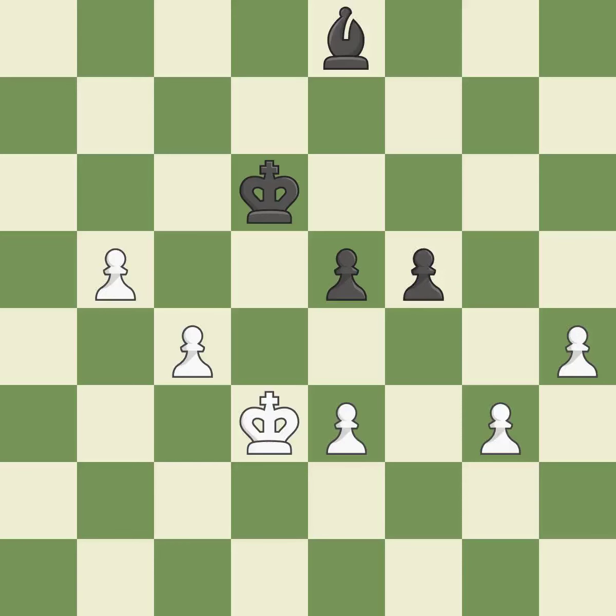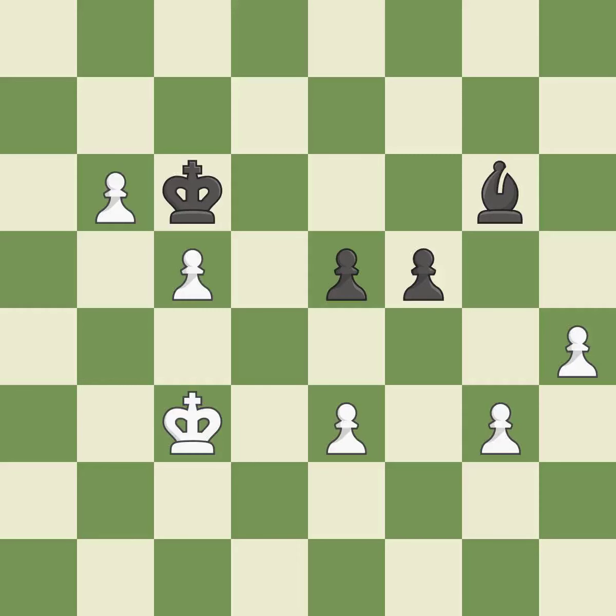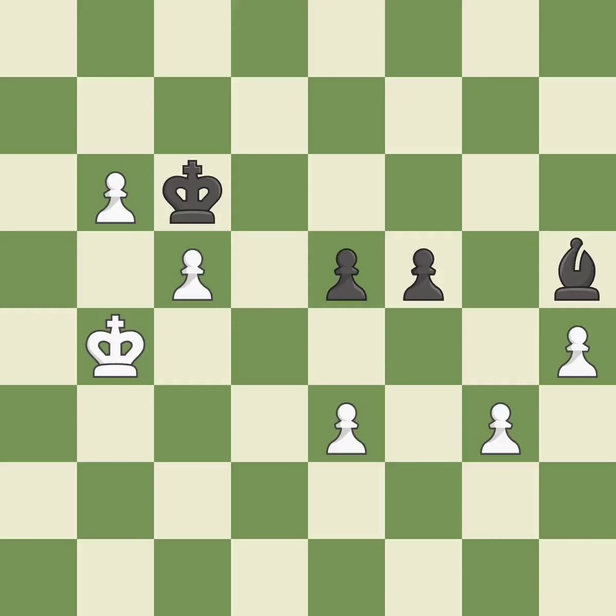Very precise — best. The passed pawn moves towards its goal — best. Perfectly on point — ideal. This defends the attacked pawn; this is the only good move — a great move. This threatens to reveal a check — a mistake. There was only one move that was effective, and this wasn't it — it falls flat. Although white lost their edge, the game is still almost evenly matched.